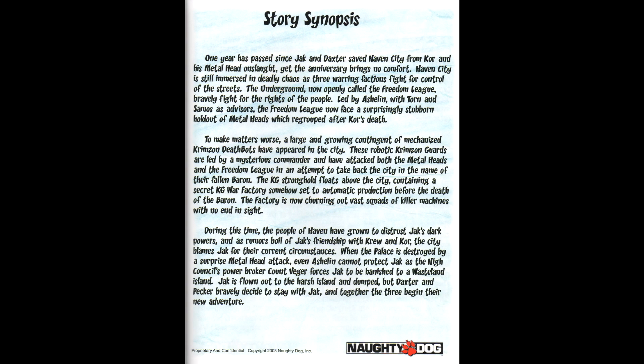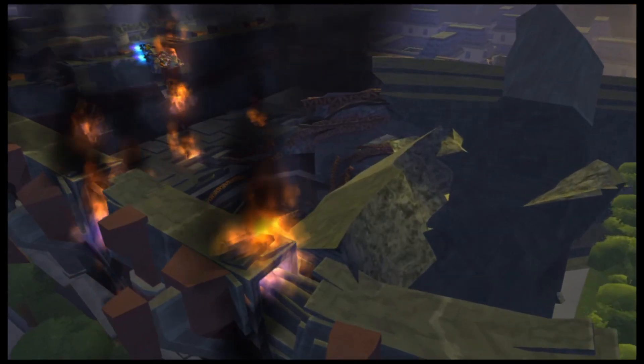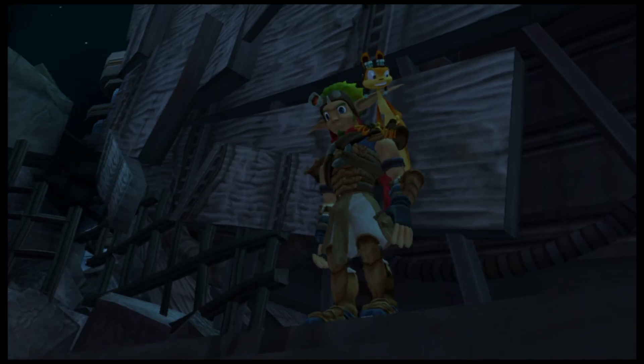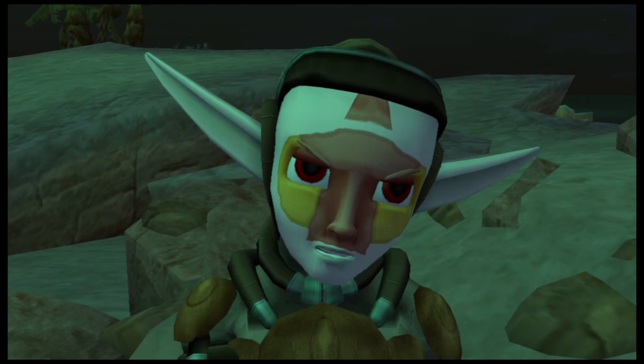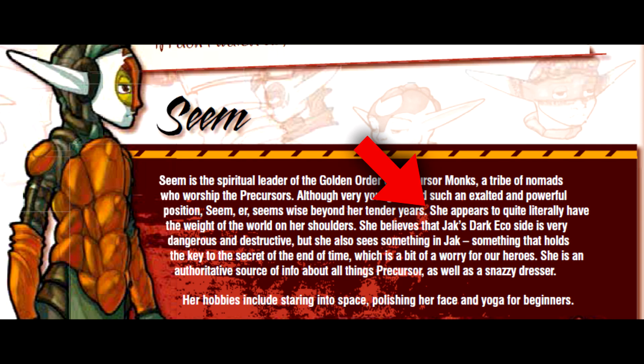The first page is mostly exposition we already knew from the game. The catacombs housing Precursor technology and weapons that will influence the war is actually a much better use of them — in the final game they're discovered at the start and then not explored until the very end, which is kind of dumb. Let's talk about Seem. It says Seem is a 'he' here, but there's a lot of debate about Seem's gender — I'm fairly certain Seem is a she, based on the Jak 3 strategy guide and a few other sources the wiki mentions. I'll post a link in the description if anyone's interested.